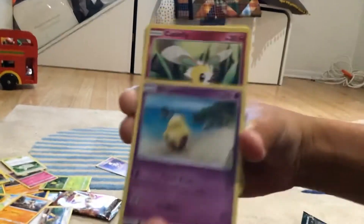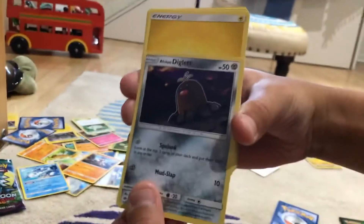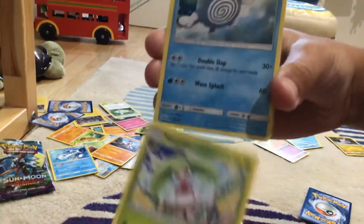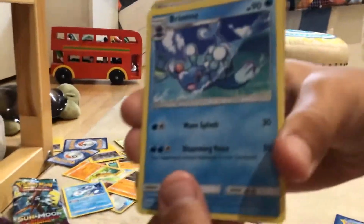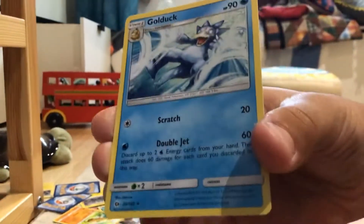It's a Drowzee. Cutiefly, Scatterbug. Ooh, I like that — can I have it? Bounsweet, Alolan Diglett — one hair! Electric energy. Steenee! Oh my gosh, that's what I wish I would pull. Steenee! Ariane, energy switch, and a Golduck.